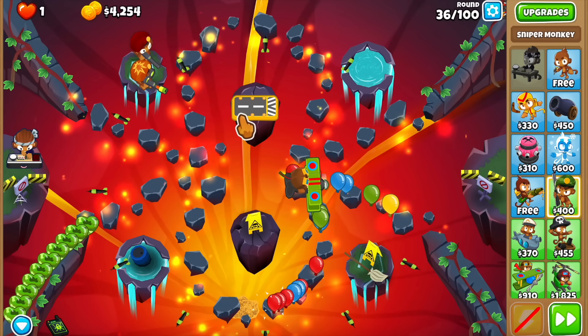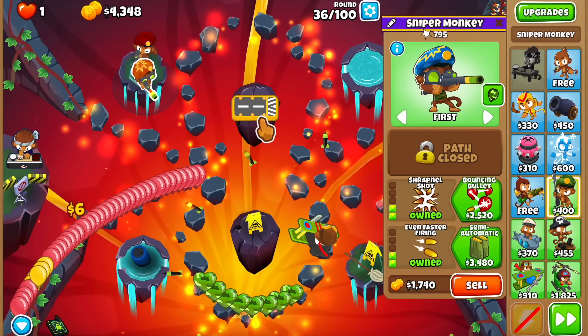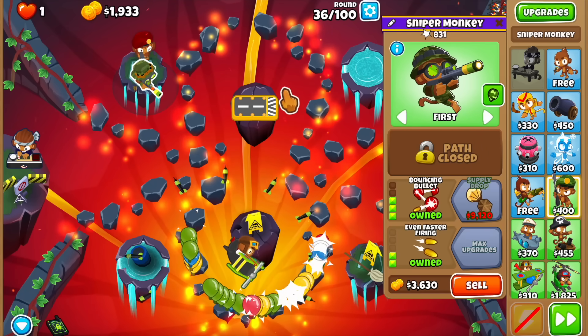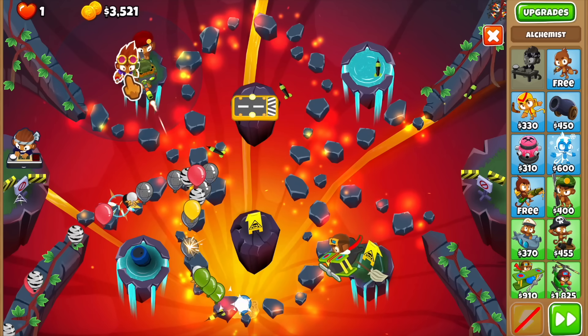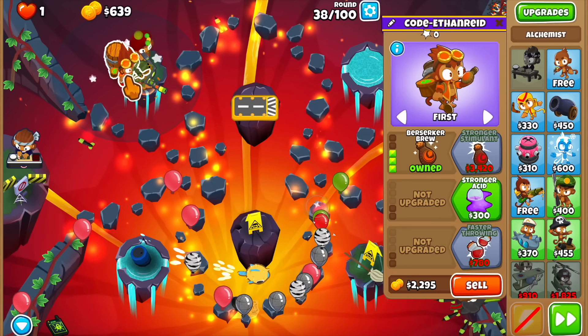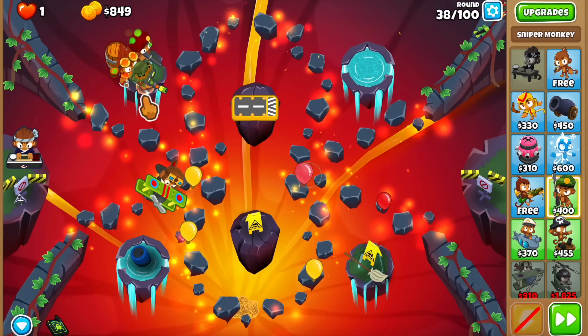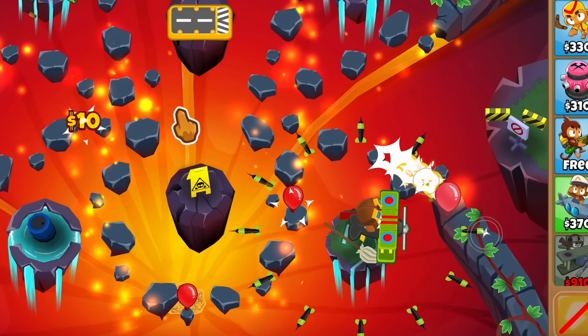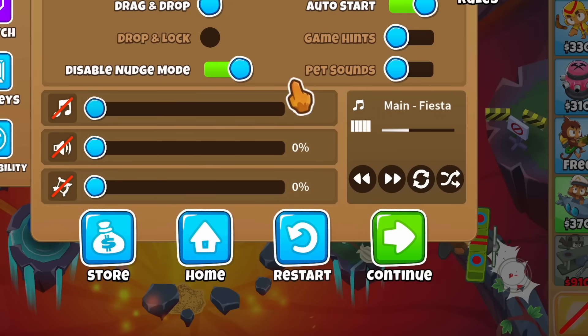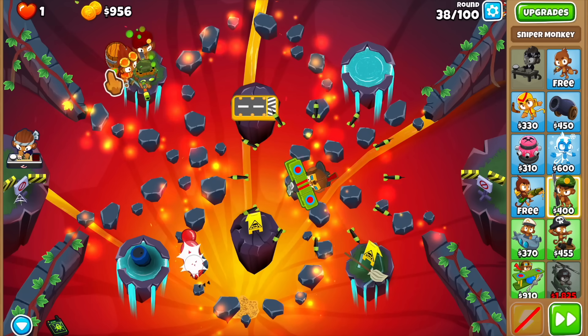We're gonna get the bouncy bullet on the sniper. Now it's time for the alchemist — we have $3,500. Let's go for something like a 3-0-0 alchemist just so this guy gets buffed; that's the most important thing currently. One more lead balloon coming — do we risk it? Yeah, let's take the risk. Oh my god — that's very good.